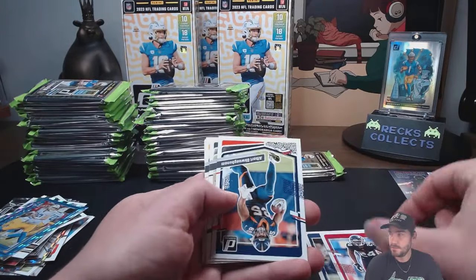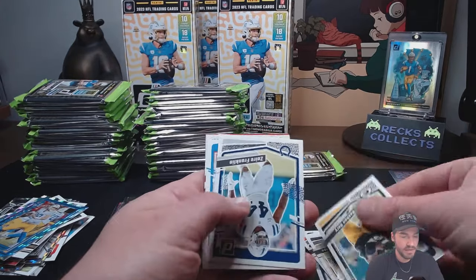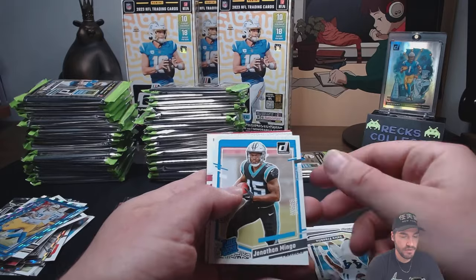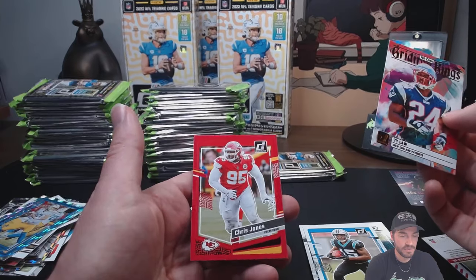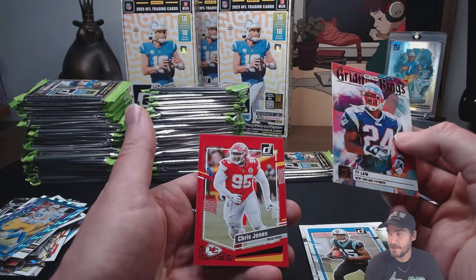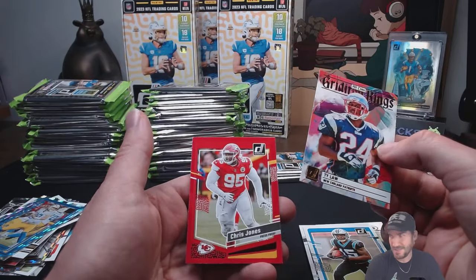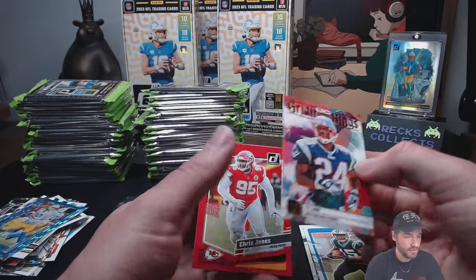AJ Terrell. Upside-down trash cards, Jonathan Mingo, Will Anderson Jr. — that's a good rookie card to have. Chris Jones — monster, man. I saw him play live, had some good seats. That's a big man who is super quick. Anti-lil Gridiron Kings. Will Anderson Jr. — just a regular insert, but it's a good rookie to have.